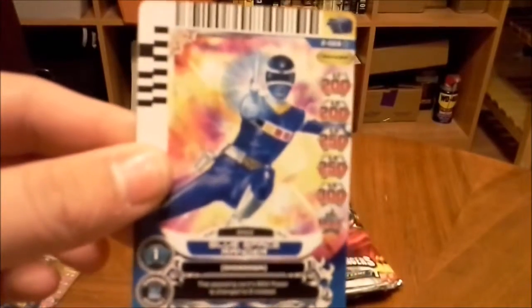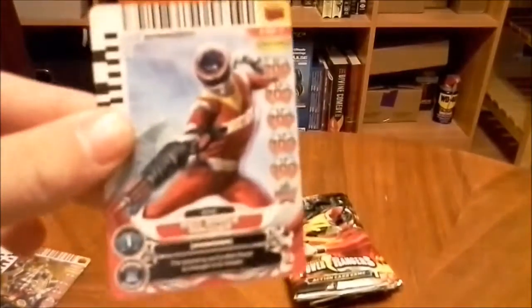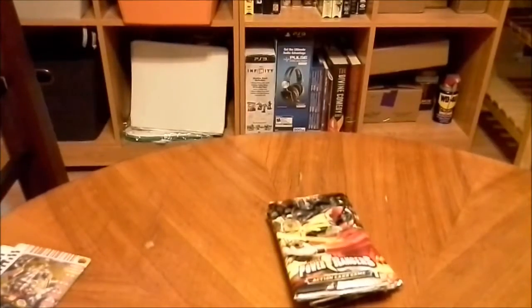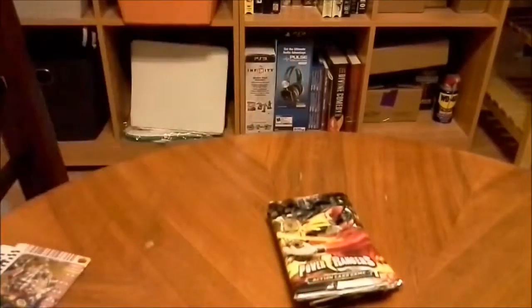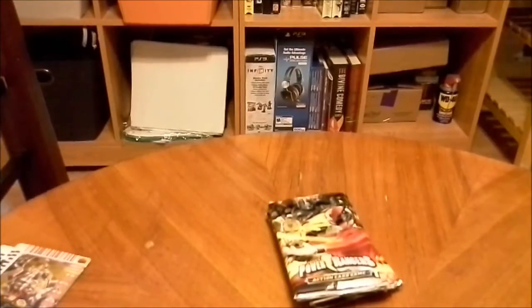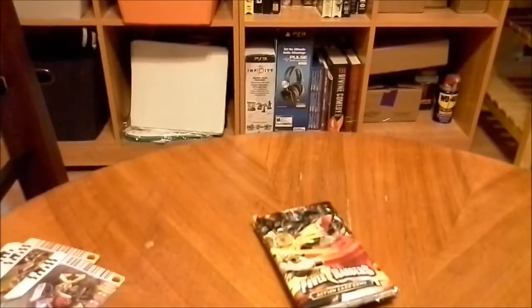We have the Blue Space Ranger, 1 cost, 2 assist. Green Mystic, 0 cost, 1 assist. Pink SPD Ranger, 0 cost, 1 assist. Robo Knight, 2 cost, 2 assist — got plenty of him now. Pink Space, 1 cost, 2 assist. Red Space, 1 cost, 2 assist. Tiger Zord — I don't think I have this one — 2 cost, 2 assist. Red Samurai, 0 cost, 1 assist. Red Samurai, 0 cost, 1 assist. Desperino, 1 cost, 2 assist. Then we have the Samurai Megazord, 5 cost, 4 assist.